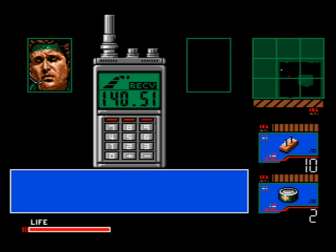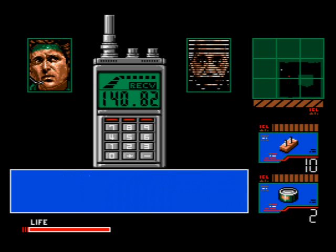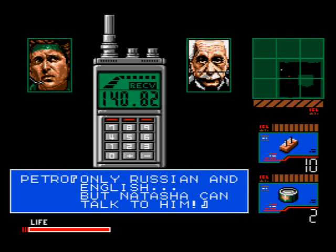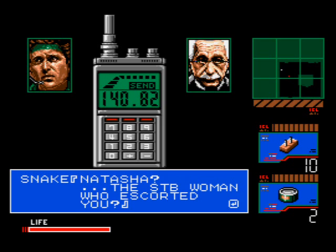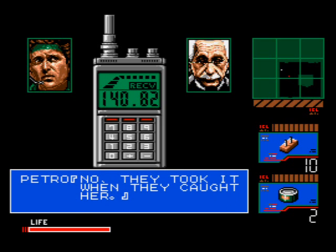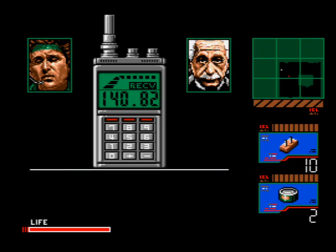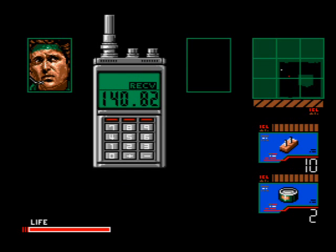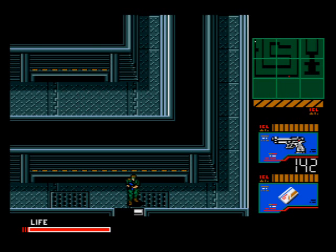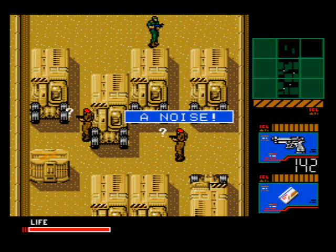Call that frequency and Dr. Marv answers, but he speaks to you in another language, so Snake doesn't understand a word he's saying. Call up Petrovich, who tells you Marv only speaks Czech and Slavic, and recommends Natasha — the STB woman that escorts him — to help translate. Petrovich tells you she doesn't have a transceiver but is undercover in an enemy uniform in the building, and suggests looking in the ladies' room. The building he's referring to is the Zanzibar building, so you're going to have to go back. As a shortcut, use the level 4 card on the door down here to get back outside. Don't forget about the squeaky sand in the minefield.